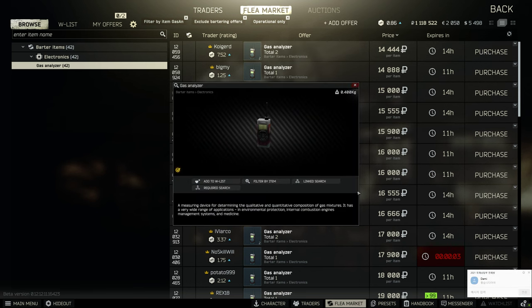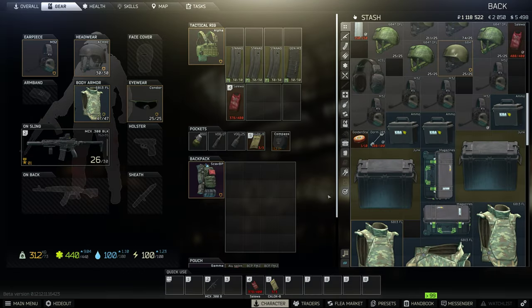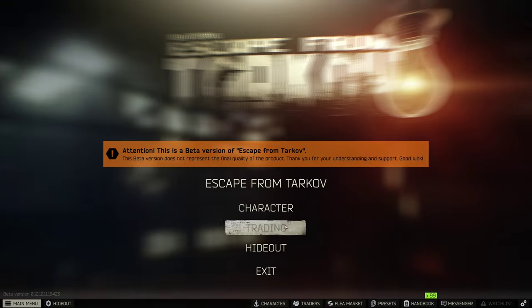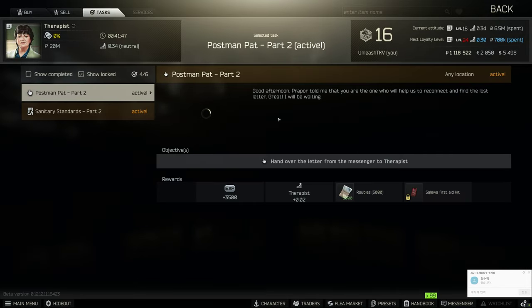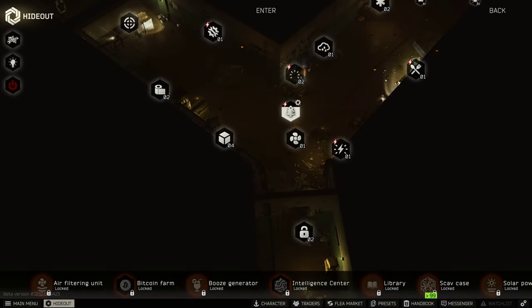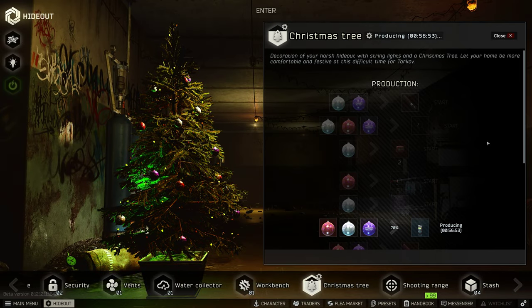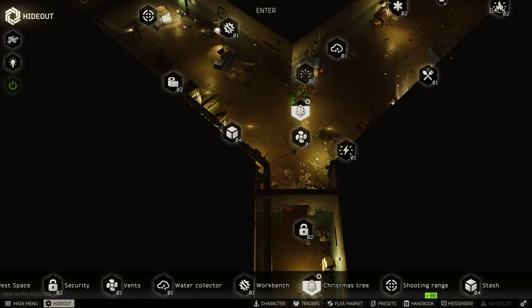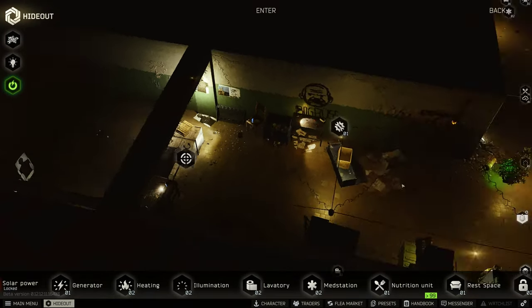Gas analyzers — they've already got it, that's pretty amazing, like a pretty good amount. I would just pretty well... I just have to get my generator back on because I have my gas analyzer crafted on the Christmas tree. Put that on now — 56 minutes, not bad. That's good. Do I have more to craft? I don't think so.